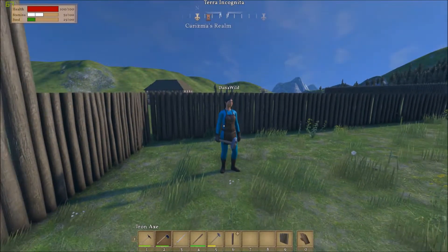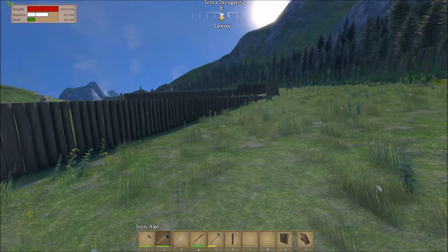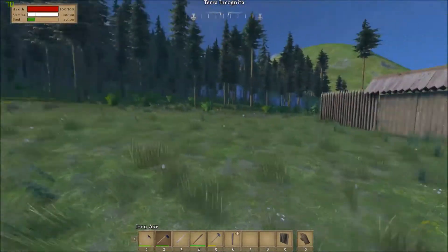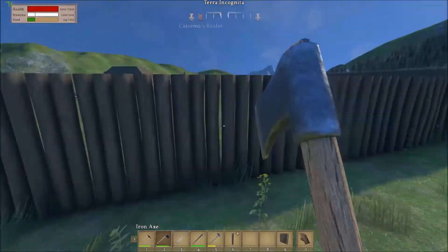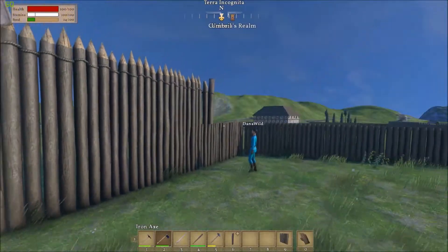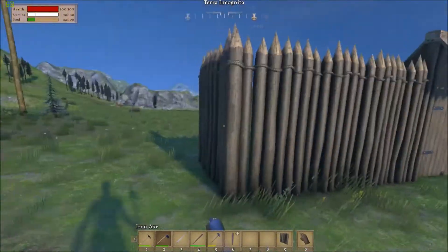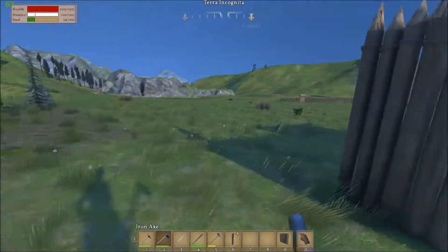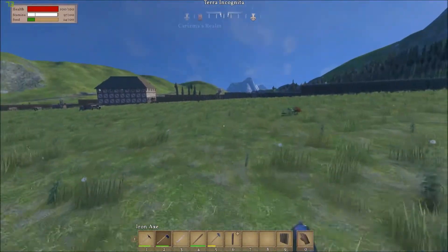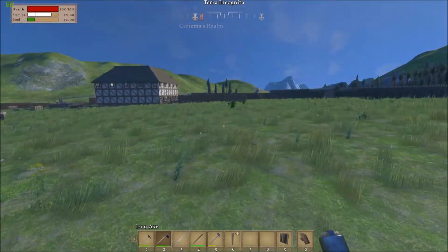We brought the fence round a bit because we were going a bit too far that way into the forest and we didn't want to do that. So Dana's just sort of taking it up and round, and we've got another gate here. It's gonna be a little bit wonky inside but we're all right because we're gonna deal with that when we start building - we're gonna slot things here and there and we'll be fine.